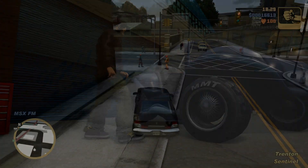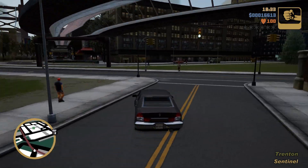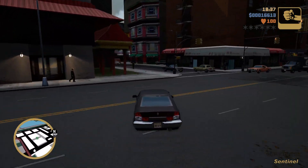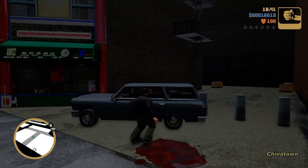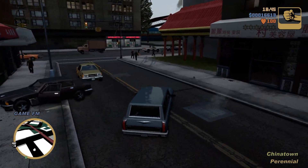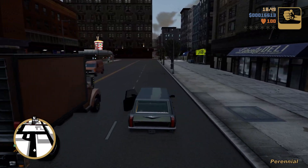Ladies and gentlemen, welcome to my guide for the Plan Ahead trophy or achievement in GTA 3 Definitive Edition. In order to do this trophy, you need to do the very first mission from Joey called Farewell Chunky Lee Chong. This mission would normally require you to just simply go there and kill him. However, there is a more creative way of killing him, which is what we're going to be doing for the trophy or achievement requirement.